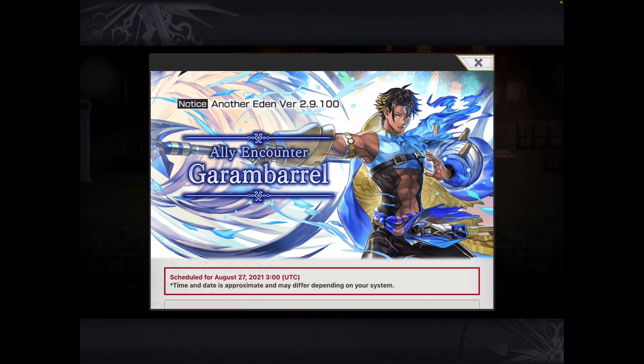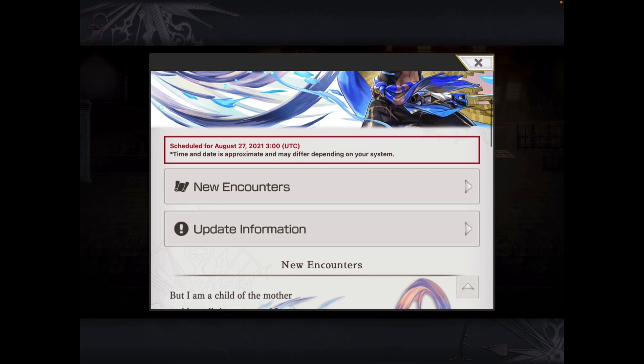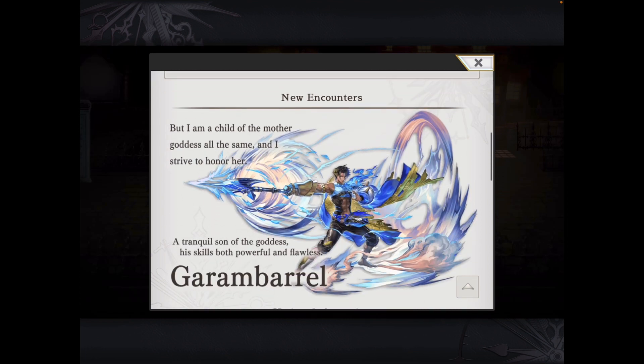It features Ally Encounter Garam Brel. If you've done the conclusion up to chapter 8 — even chapters 76 or 77 — you'll probably have met him on your travels. For those who find him as a husbando, or want to add a very powerful tanking titan to your team, this is the banner to summon on.